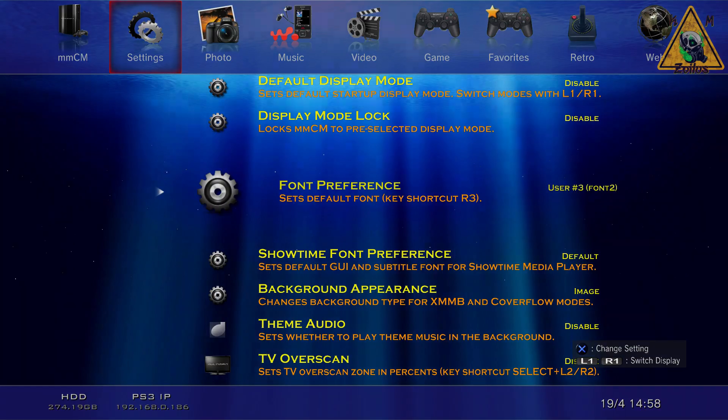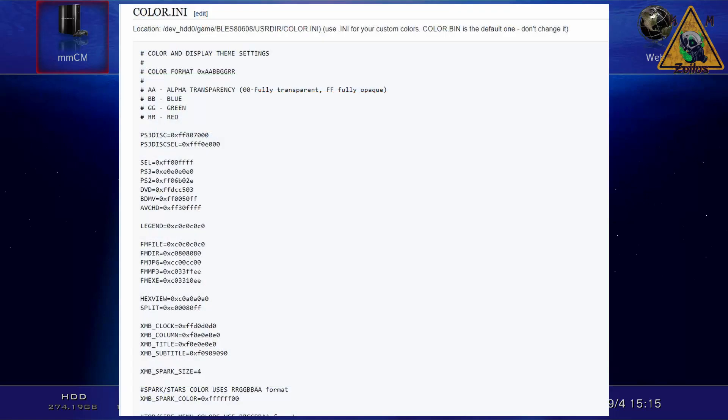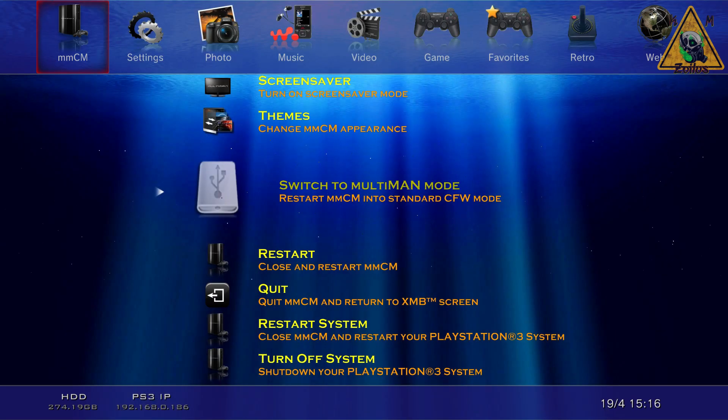The font colors are changed via the 'colors.ini' file - you need to change the hex color values in there. There's a section on the multi-man wiki page addressing that colors.ini file. If you're already familiar with hex colors you can start experimenting. Otherwise, I have a tutorial on my list to do within the next week or two to show you how it's done.